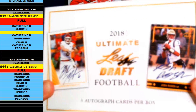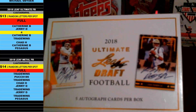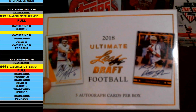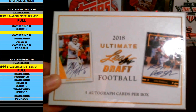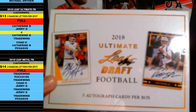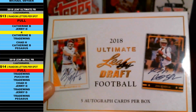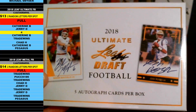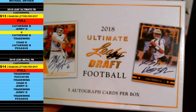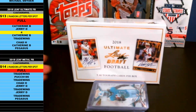It's 2018 Leaf Ultimate Draft Football. We're doing a one box break — there's five autographs per box on this. It's so dark. Yep, Leaf Ultimate Draft Football, five autographs per box, doing a one box break on this one. And thrown in a few bonus cards as well — thanks again everybody for getting in on this.